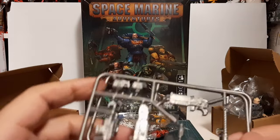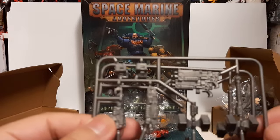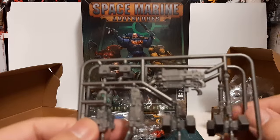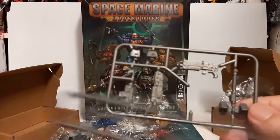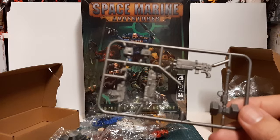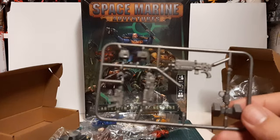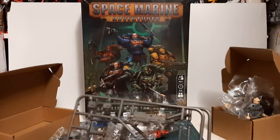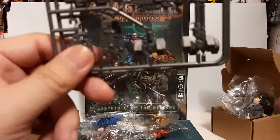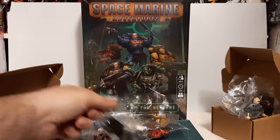Then we've got some runners with more weaponry: a bolt rifle, a bolter, a shotgun, and a power hammer. Sadly, based on the comments and reviews of these, pieces sometimes go missing. I'm pretty sure I had all of these together, so the missing piece probably just fell off somewhere — I'll have to find it.